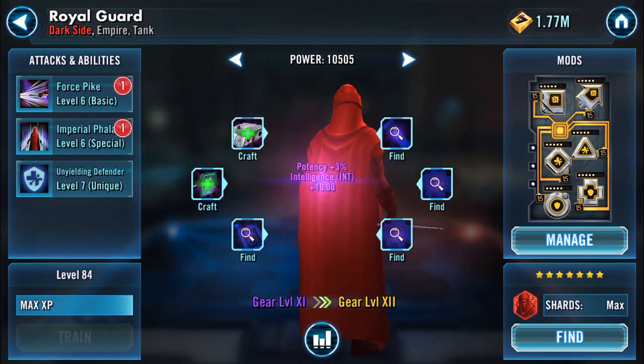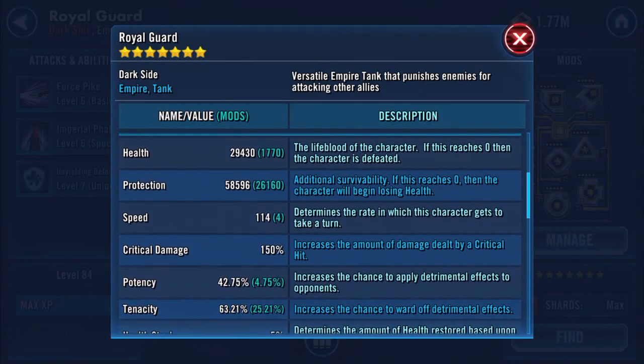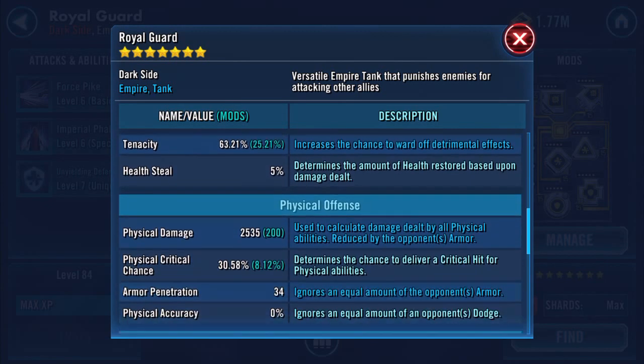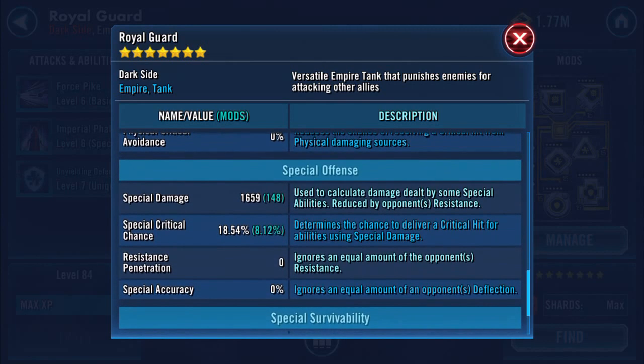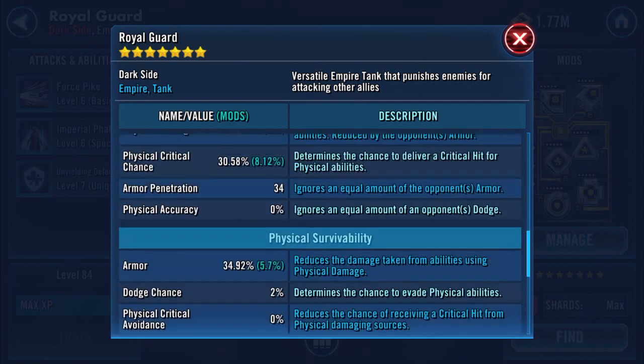So if we now upgrade — bang — and have another look. Wow, how about that? His protection's jumped up now to 58,000, health's 29,40. Physical damage has increased by 11, because the green was at 189 before. And special damage doesn't seem to have changed much.